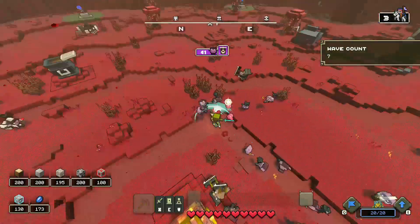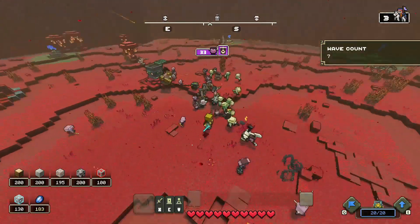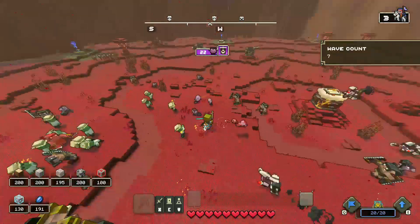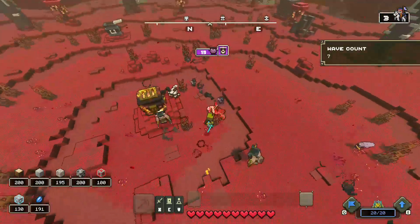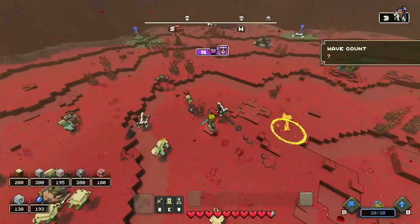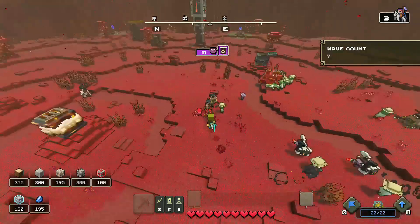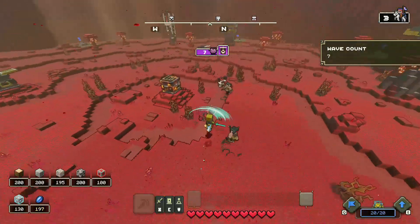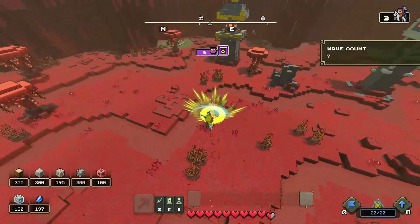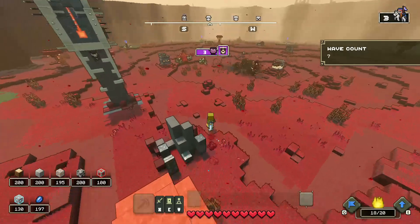If you think you're getting low on health, you won't — because you have life leech. You can just roll through all of these mobs, making it more simple for your mobs to focus on the big guy while you're taking out the small puny mobs.